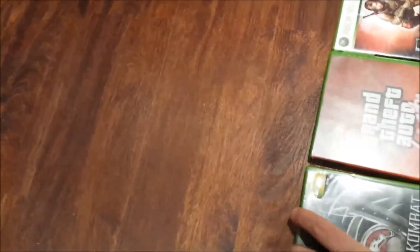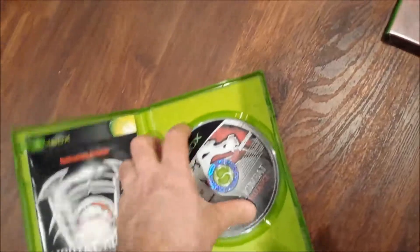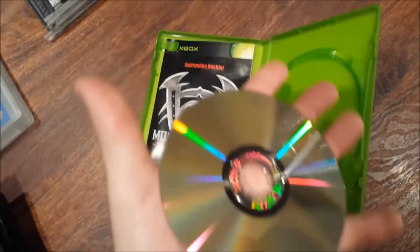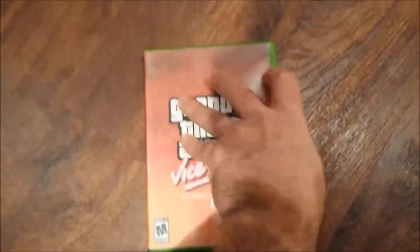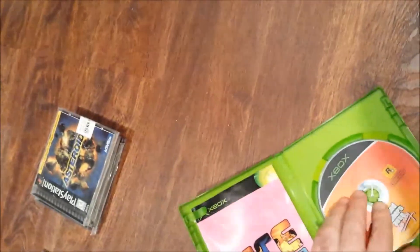Mortal Kombat Deadly Alliance for the original Xbox — complete. This has a little Sharpie on it. The disc is not too bad, needs to be cleaned up. Grand Theft Auto Vice City — this is like one half of the pack. It's complete, and the disc probably needs to be resurfaced but it's not too bad.